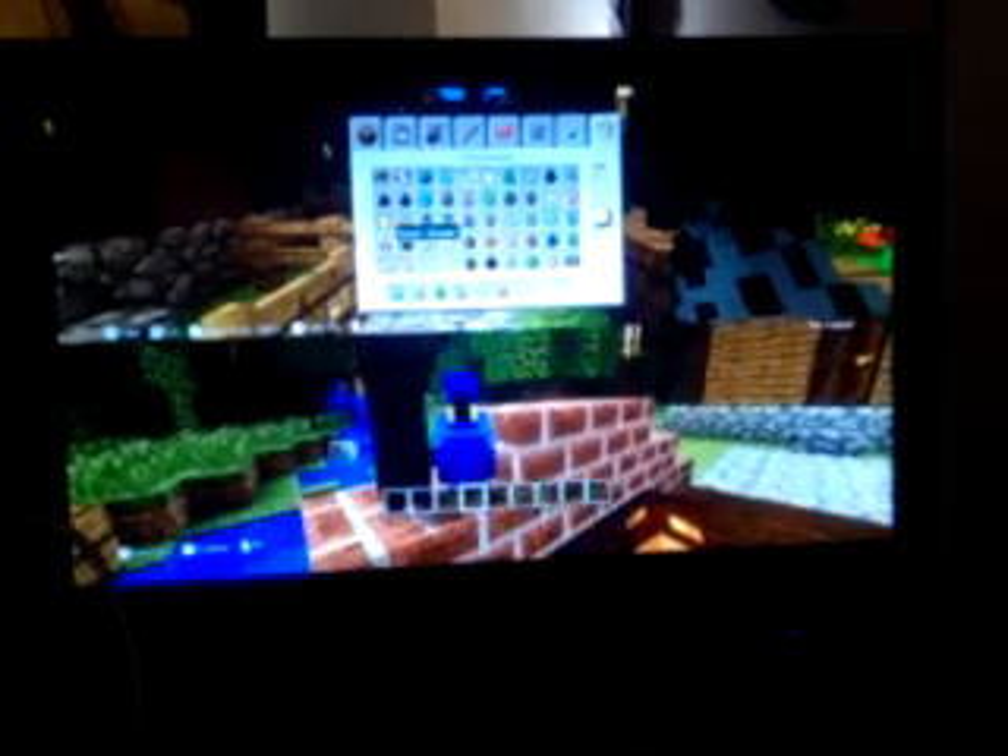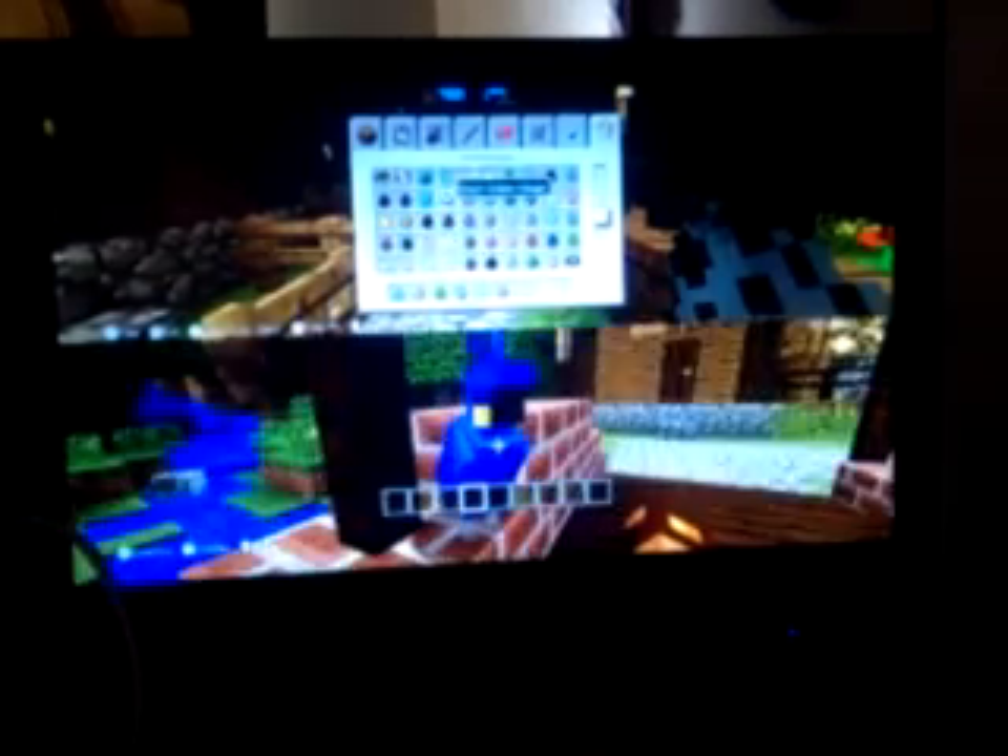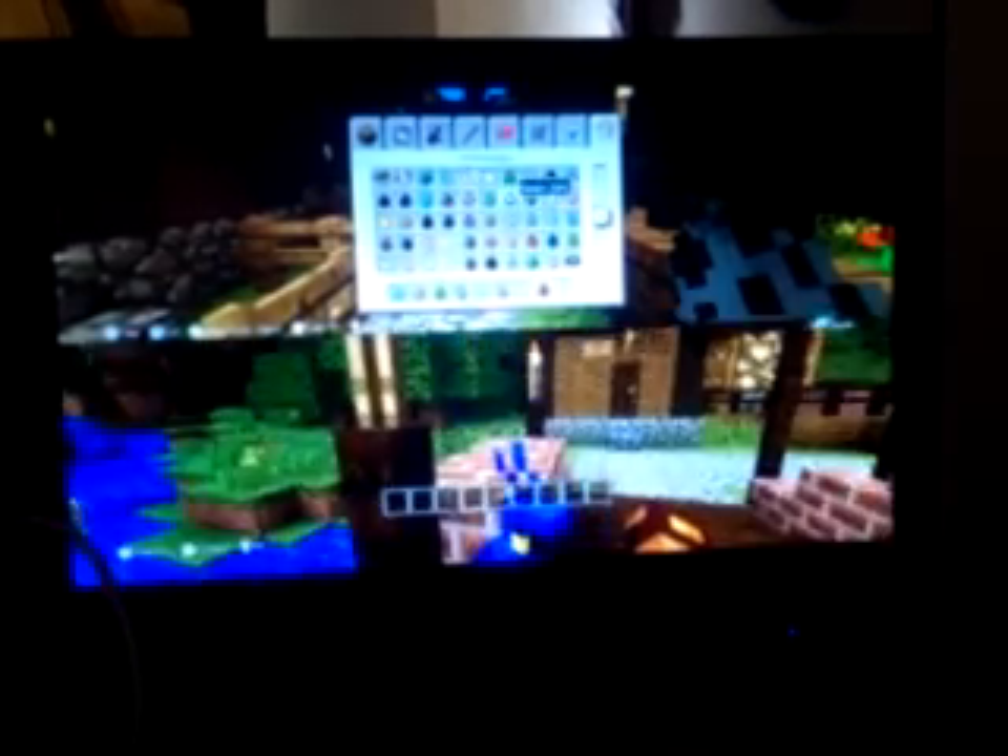A husk! And there's a parrot. A vindicator. Vex evoker. If you guys play Minecraft, make sure you check out this new update - it's very cool. A polar bear. This was a new update, so I'm just going to show it. There's a parrot. A zombie villager - yeah, that's one of the new updates.